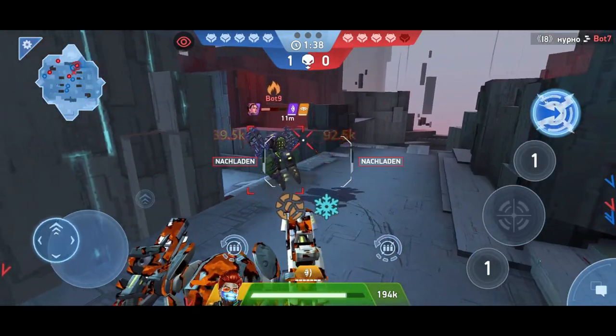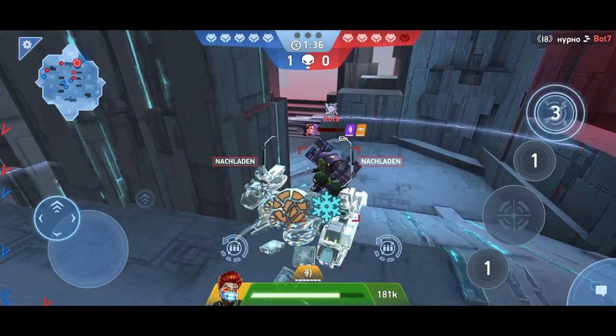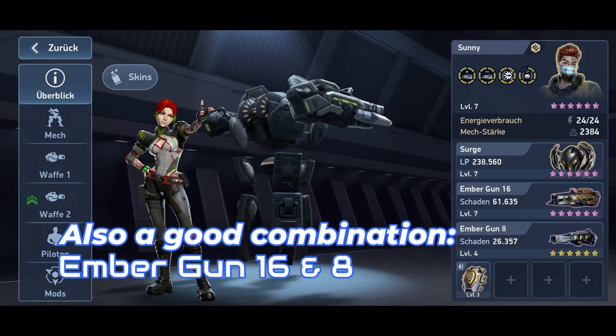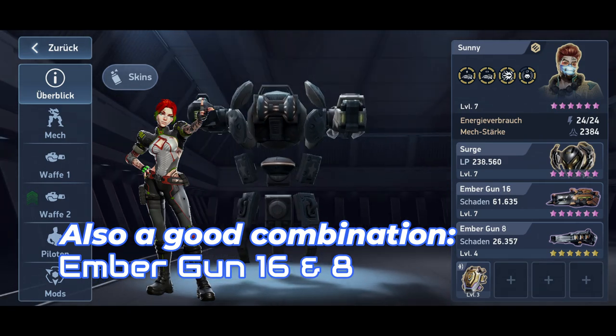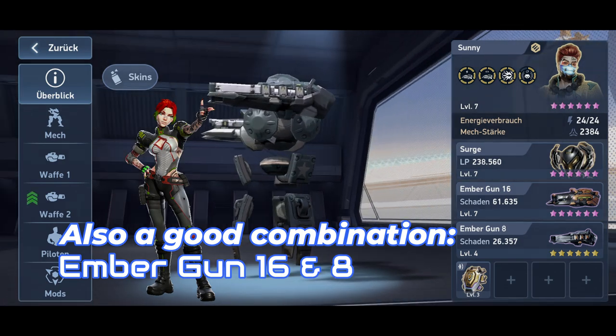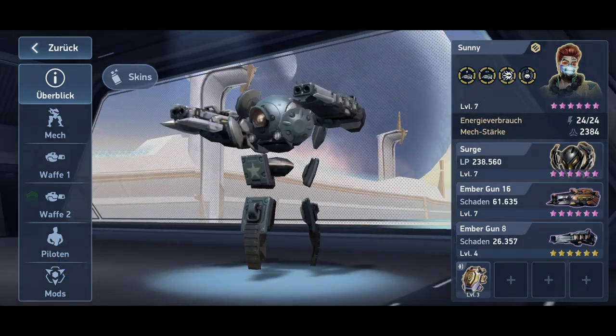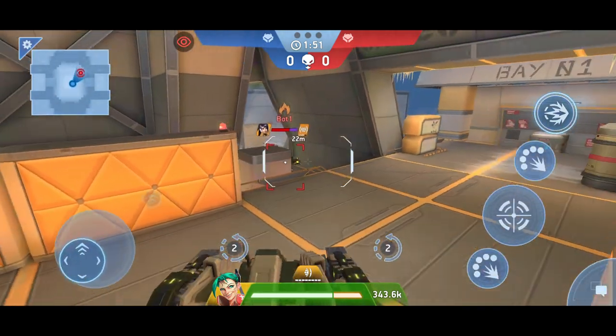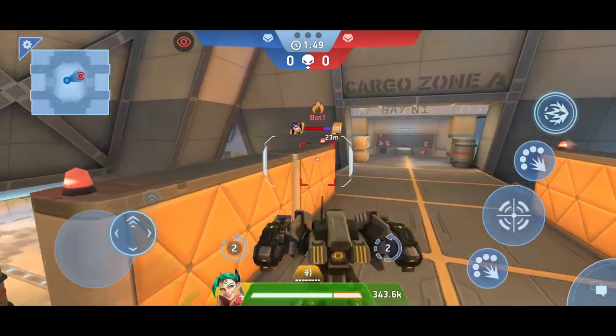So what generally needs to be done differently to play the Ember Gun effectively against mods? Keep your distance. Before the introduction of mods, you could just charge in and shoot everything to pieces at close range. That only works with Nomad against mods. Otherwise, thoughtful and tactical play is required. Fire a few shots from cover at a distance of 35–45 meters until the shield is destroyed.